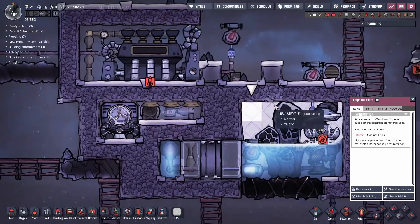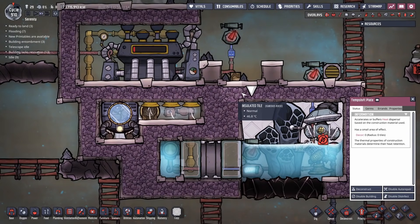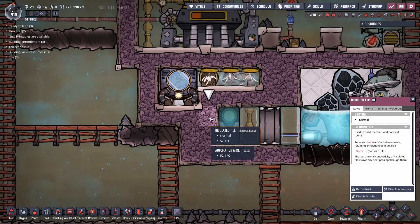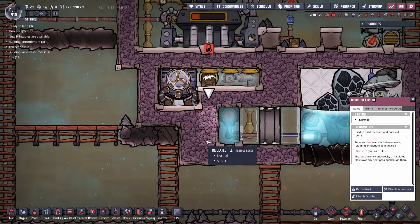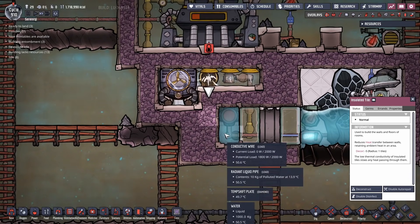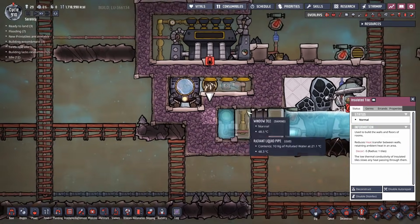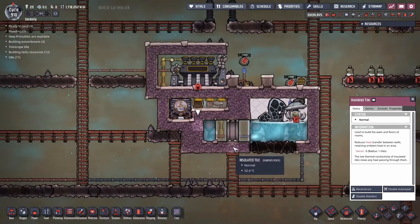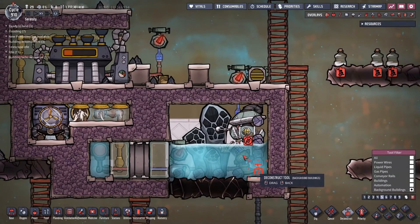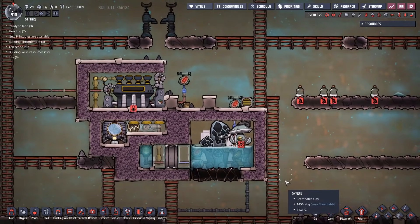One last thing: temperature shift plates dump heat into all the surrounding eight tiles around them - including insulated tiles. That means it will dump heat into the insulated tiles around them, which is usually bad. For example, this is at 51°C because it's dumping temperature from the temperature shift plate into that tile. You can spread this out a bit more if you want to make it more friendly for temperature management - you could remove those edge ones. In theory the whole system should still function just fine, though I haven't tested it, so do that at your own risk.